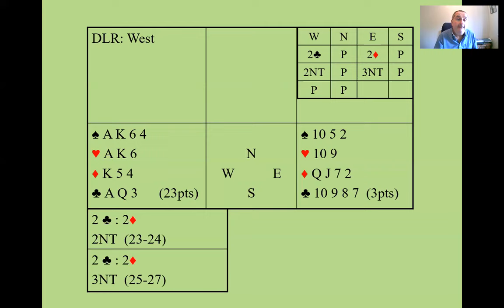Remember, after two clubs, two diamonds, you shouldn't really be bidding a four-card major. A suit you bid there should be a five-card suit, and if you don't have one, then rebid two no trump.